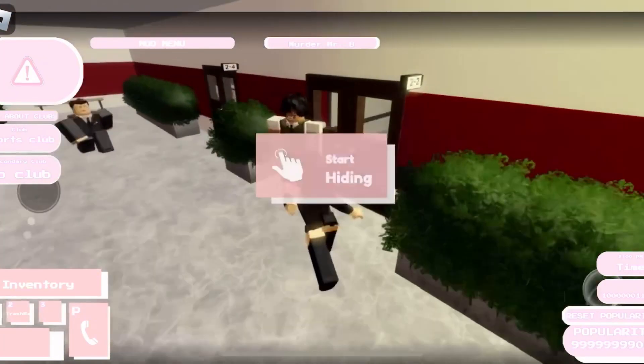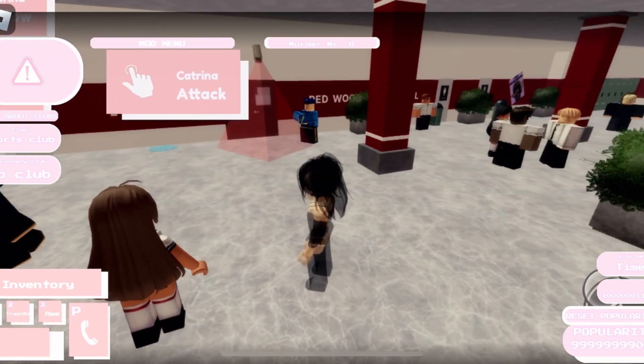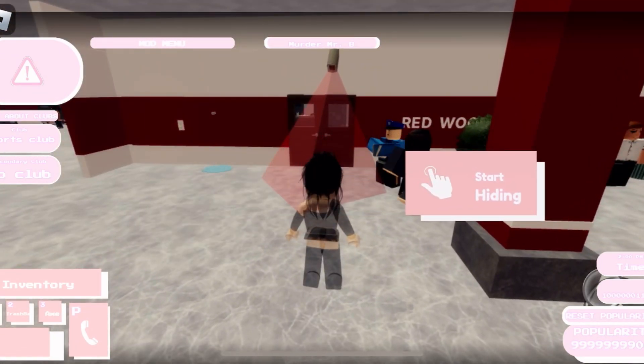So on the second floor, we can go ahead and go to the workshop room, and there's an axe right here. Once we're near the cafeteria, as you can see, the teacher is standing right here and walking around.